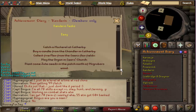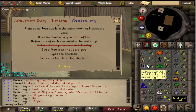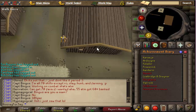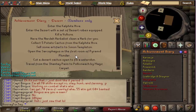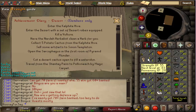Other diaries we believe to be possible include the Kandarin Diary — the only difficult thing is defeating one of each elemental in the workshop, which we haven't tested yet. We also believe the Desert diary may be possible. The difficult bit is opening the Sarcophagus, which gives strength XP — someone told me it gives 26 strength XP, which is cutting it pretty fine, so that one still may be possible but I'm not sure yet.